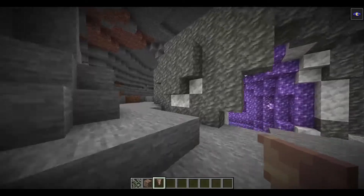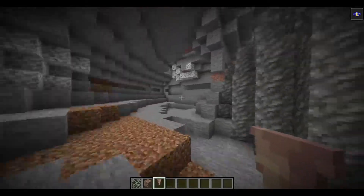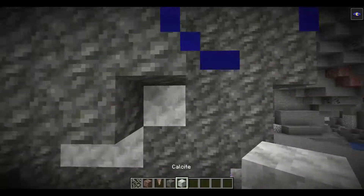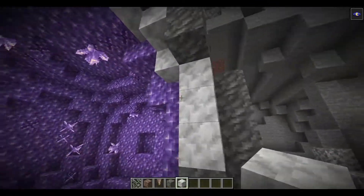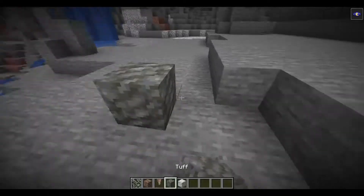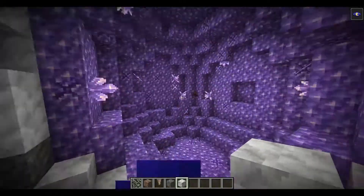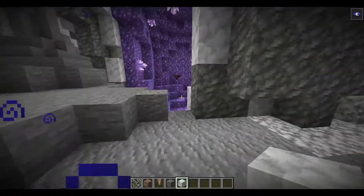This is the geode — I haven't featured this before, but this is one of the geodes. Basically we have here the tough calcite, so we can basically harvest the calcite. These are good looking blocks too. This is the amethyst geode, which is really cool.